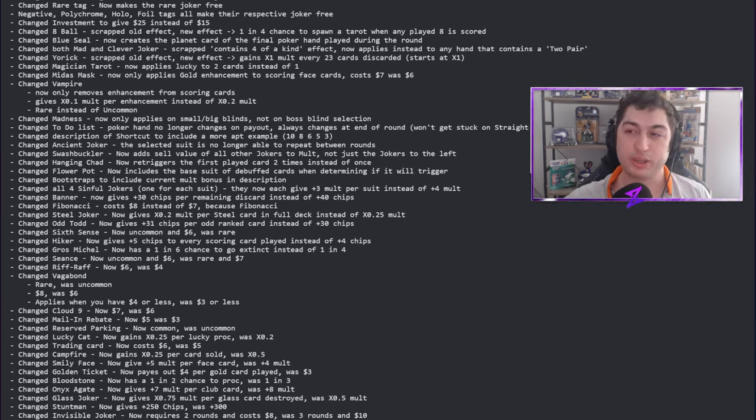The four-dollar threshold on Vagabond is a good balance — it's more expensive to buy, but you have more leeway with your economy. If you get two tarot cards you don't want and only have two slots, you can sell one, potentially still be under that four-dollar cap, and create more tarot cards. Just to clarify: Vagabond creates a tarot card every hand played when you have four dollars or less.